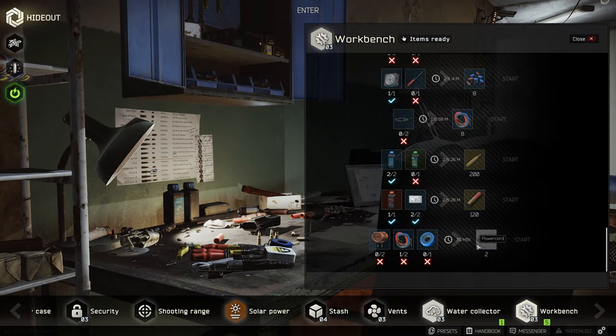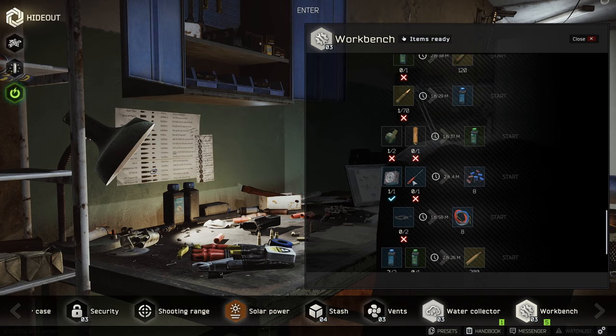In your workbench, to make the capacitors it's one power supply unit and a screwdriver — you get eight. For the wires it's two power cords. They don't cost an awful lot, but you will have to wait a long time. You can find these items in PC blocks, so I will show you a decent route on Interchange where you can just loot the PCs.